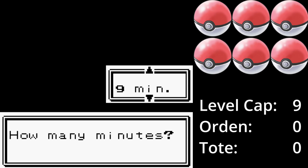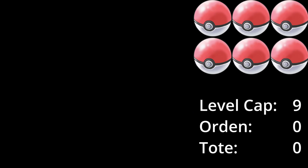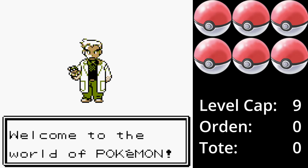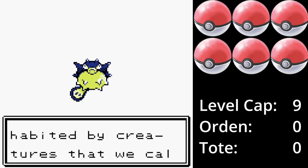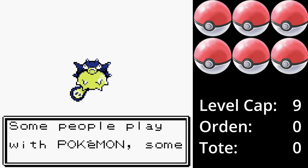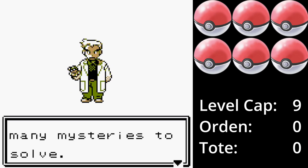Muss sich ein Pokémon noch zu einem aus der ersten Generation entwickeln, wie zum Beispiel ein Baby-Pokémon, darf es im Kampf nicht genutzt werden, bis es sich entwickelt hat. Pokémon Kristall bietet sich für so einen Run an, da viele Pokémon der ersten Generation gefunden werden können und man in der Kristall-Edition auch schon früh an Entwicklungssteine kommt. Man muss also nicht warten, bis man nach Frisfania City bzw. zu Bills Großvater kann.